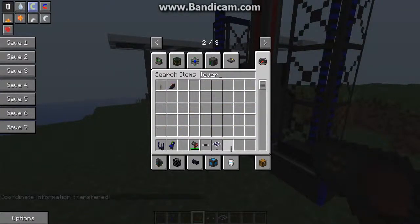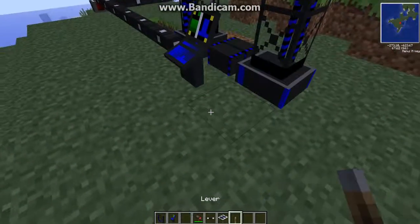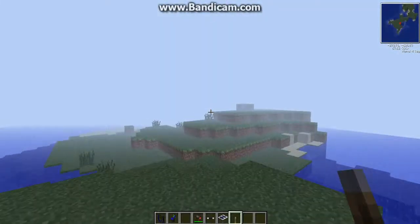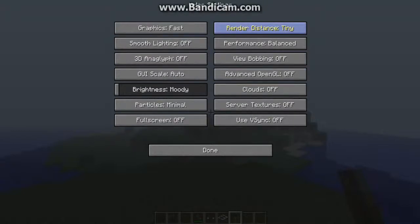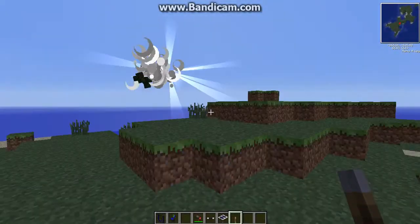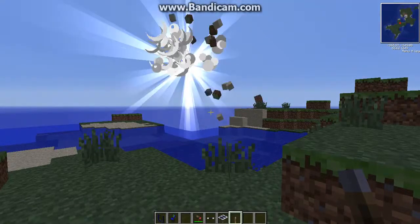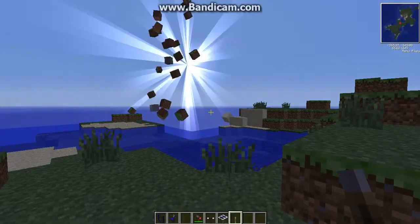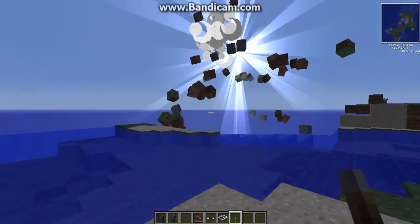I think the redstone torches work too — I haven't tried it before. Then you place it down and launch it. I'm going to turn my render distance up so you can see what happens. What it does is it makes a giant black hole and it just sucks blocks everywhere and throws them — it's a disaster.